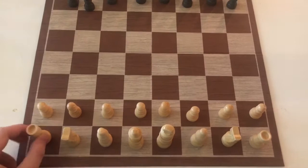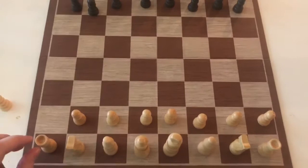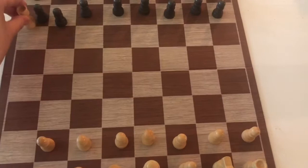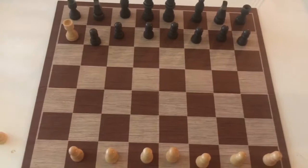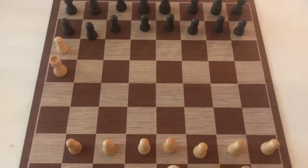Next we'll move on to these guys in your back corners — there's one here and one here. These are called rooks, and rooks can move straight back and forth or side to side as far as they can go. You can move a rook all the way up, but as soon as it hits another piece it stops. If it's the other player's piece, you take it; if it's your own piece, you can only move to the space before it. Rooks can't jump over any pieces.